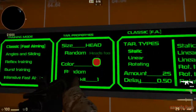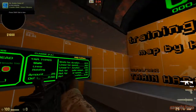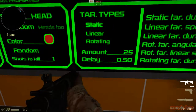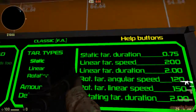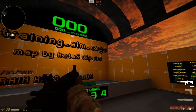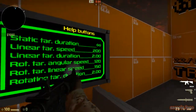That's the head — really small. You'll also notice the targets pop up and disappear, kind of like whack-a-mole. This improves your coordination and accuracy. You can adjust the delay between targets, the amount, and the duration. There are also static, linear, and rotating target modes — for classic fast aiming practice, just use the static mode.